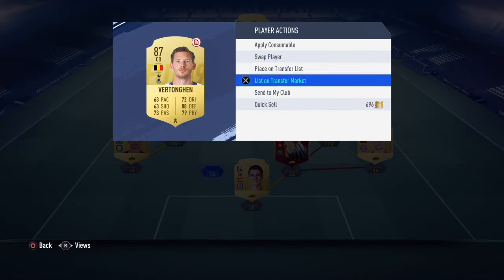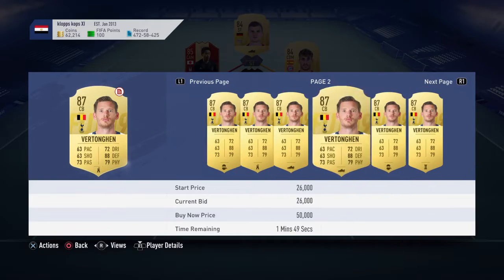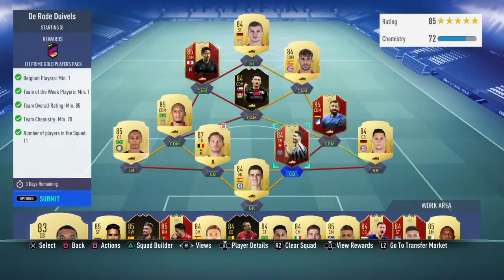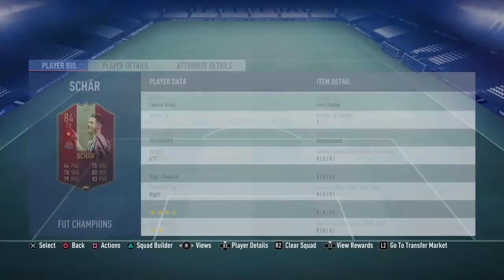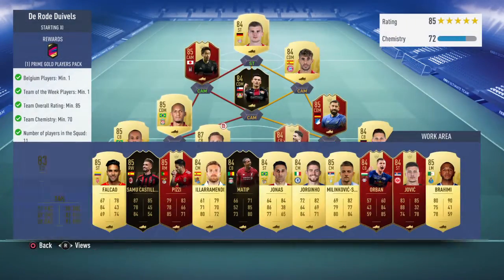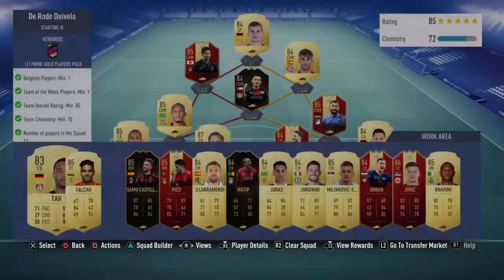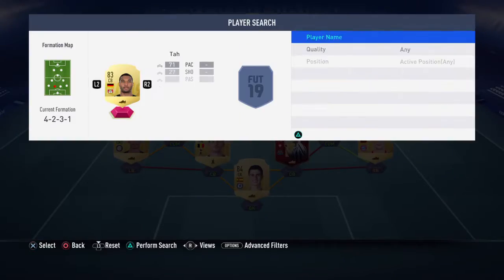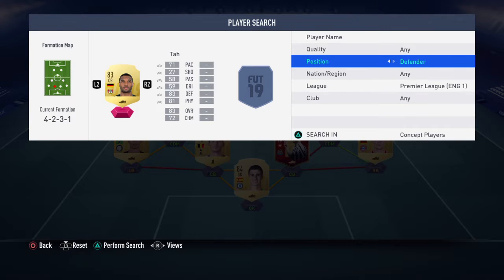Our Belgian player is going to be Vertonghen, 87-rated. Let's see how much he's going for on the market right now — his price has definitely gone up for this. He's at 26k. His partner at the back is going to be Scherder, 84-rated. He is a Team of the Week player but he's already used for me, so you guys can go for it. Let's have a look if we have anybody in the Premier League, 84-rated.